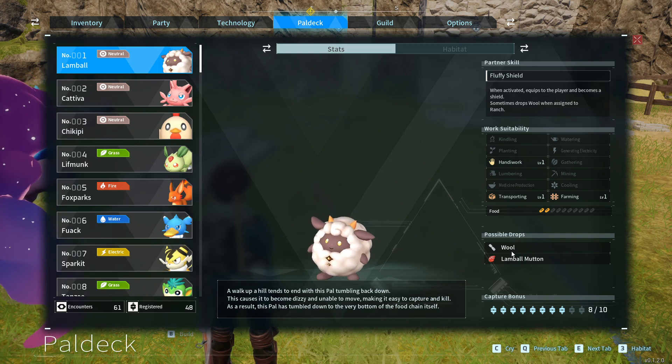Possible Drops. Wool: wool is a key crafting component because it is the only requirement for cloth. Lambal Mutton: it is delicious and can be cooked in a couple different ways.